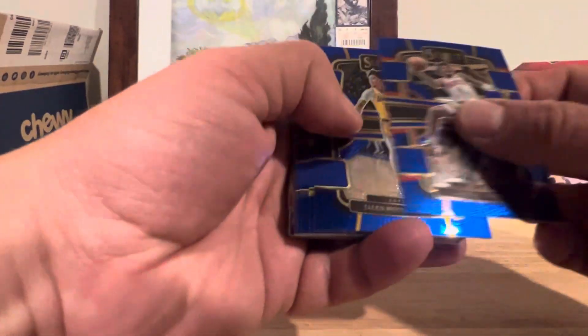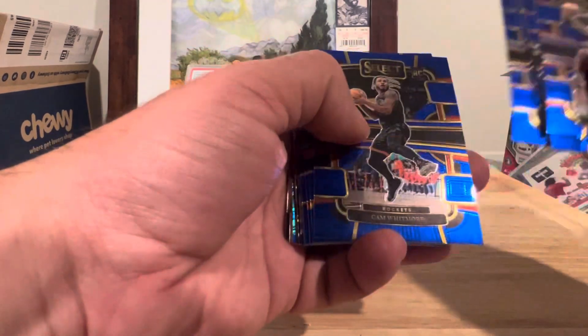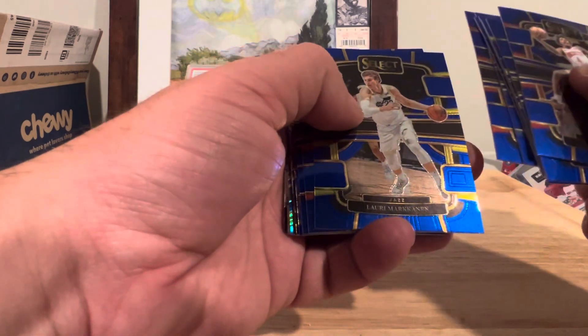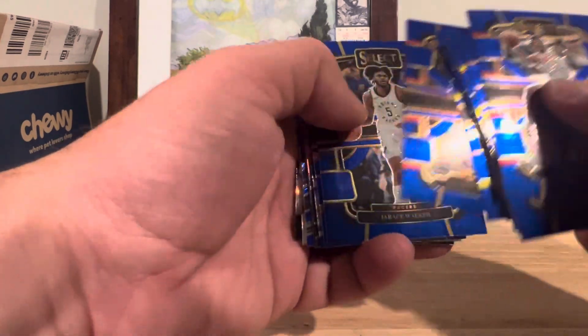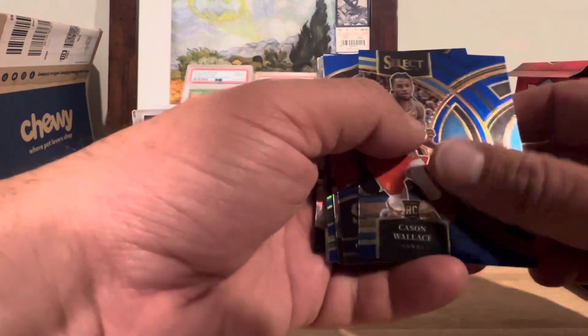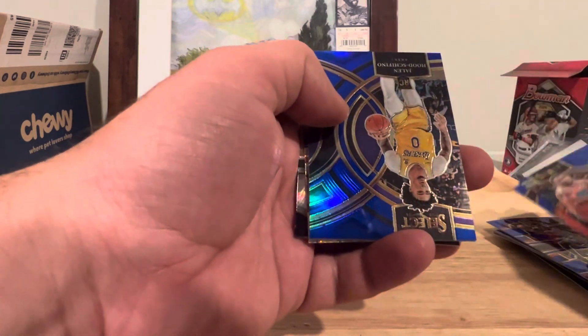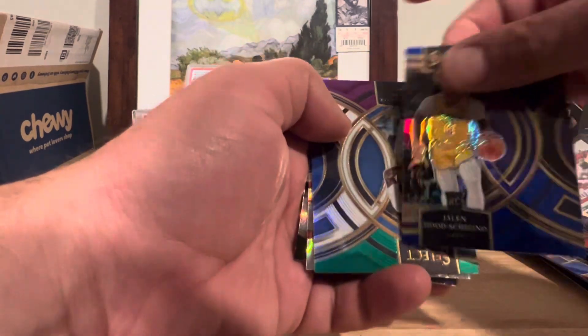Jalen Green, Udeshifino, Keontae, Bain, Asar, Paolo, Whitmore, Markkanen, Westbrook, Walker, R.J., Kacen Wallace, Cam Johnson, Cam Thomas, Udeshifino again.